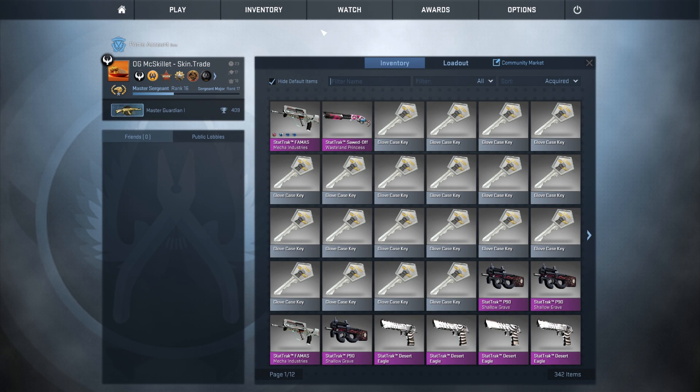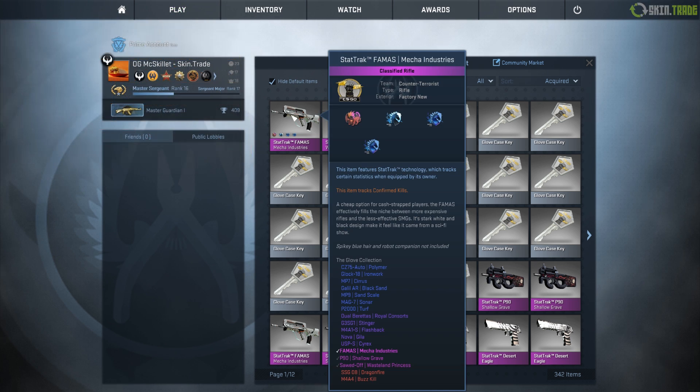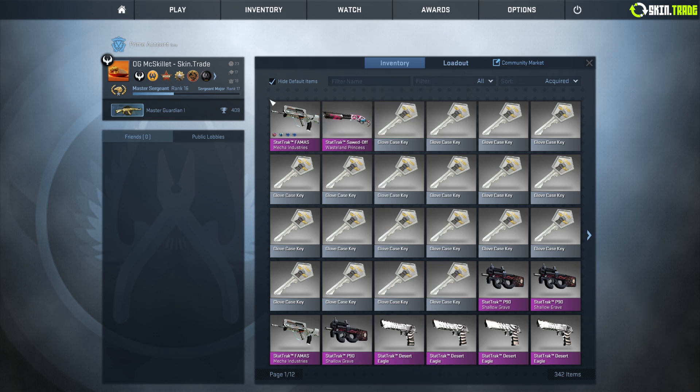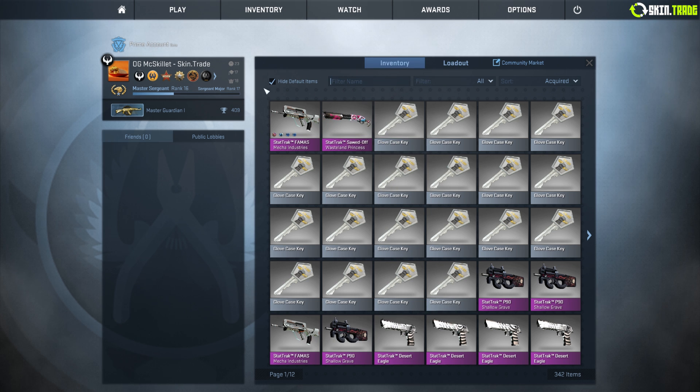Hey what's going on guys, McSkeelit here with another CSGO video. Today I'm doing a trade-up video - I haven't done one in a long time. I'm going to be doing two pretty big trips trying to get a low float stat track factory new SSG Dragonfire, which is a skin I've always wanted added into CSGO. It's finally in the glove case and I want one of the best ones out there - around number three or four lowest float for stat track factory new. It's going to be worth a lot.